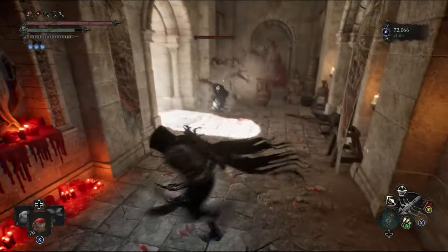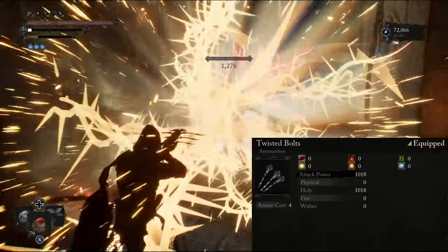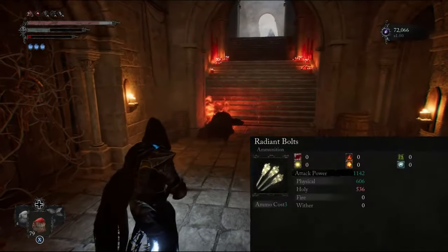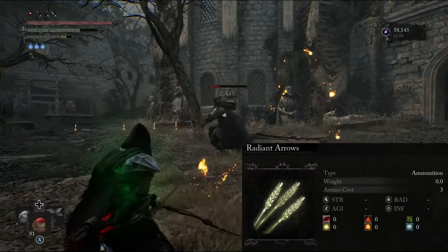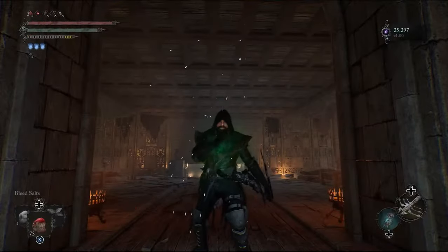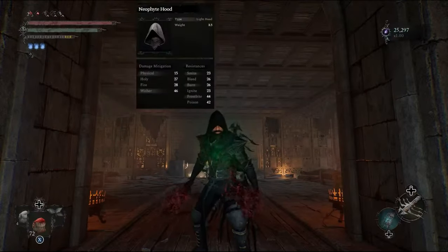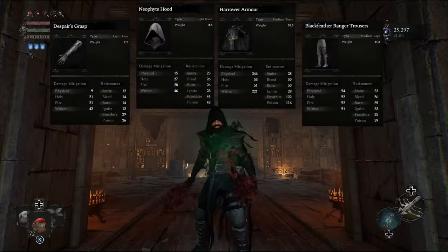In terms of bolts, if I'm using the crossbow, I primarily use twisted bolts for massive single target and AoE damage. I rarely find myself changing from these, even in areas where mobs have holy resistance. I do have cinder bolts and radiant bolts on switch, just to add a bit of variety, but I rarely find myself equipping them. In terms of arrows, if I'm using the Defiled Infantry bow, I mainly use cinder arrows, but I also have weighted and radiant arrows for those moments where fire-resilient mobs are causing problems. For those interested in the Lords of the Fashion look, I'm using the Neophyte Hood, Harrow Armor, Despair's Grasps, and Black Feather Ranger Trousers. These are all colored with the Harbinger Tinct.